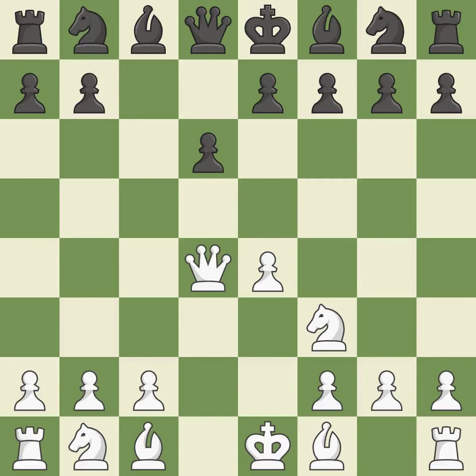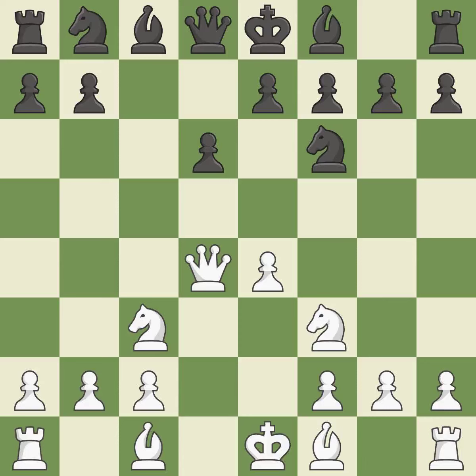Qxd4 recaptures the pawn and develops the queen to a center square. This develops a knight from its starting square, activating it. A knight moves out of its beginning square and into the action. This wins a tempo on the queen while developing a piece.